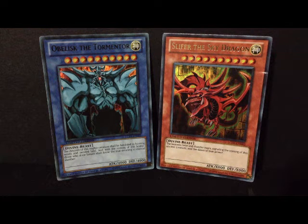We have seen what happens when these two monsters clash. Obelisk the Tormentor goes ahead and grabs the head of Slifer the Sky Dragon, and they battle back and forth with some unimaginable attack powers. These two are very cool cards.